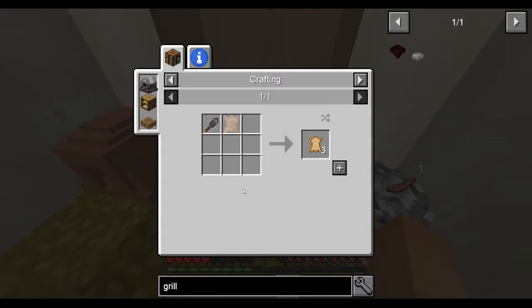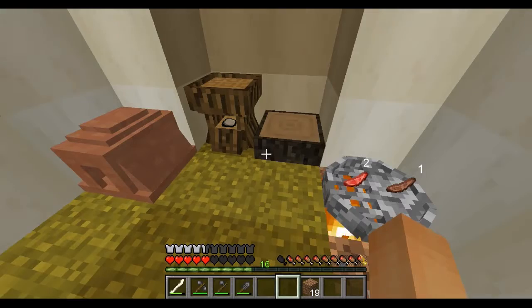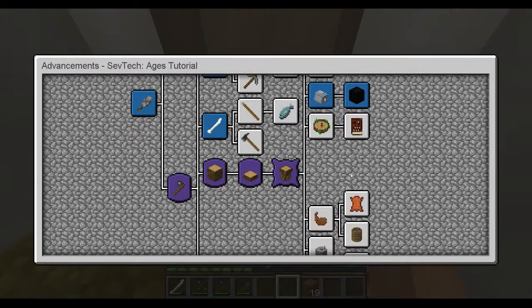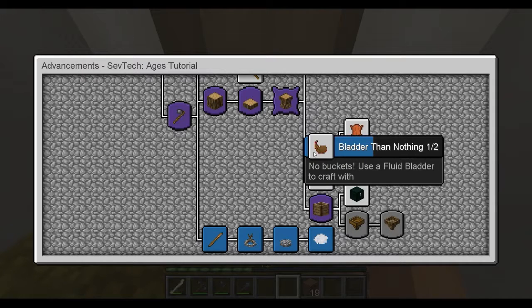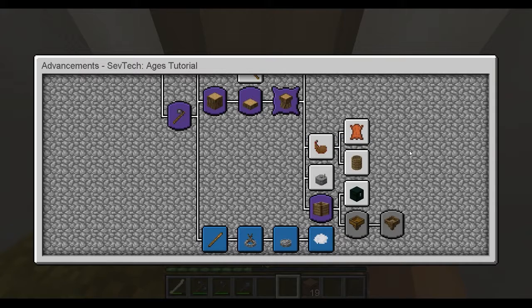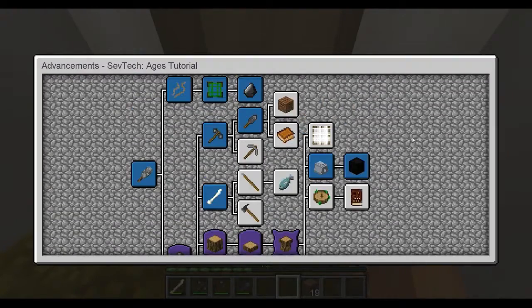Let's see what else we can use this to get — hide. I think the bladder — I want to make this grindstone, so I'm going to need some more cobblestone.